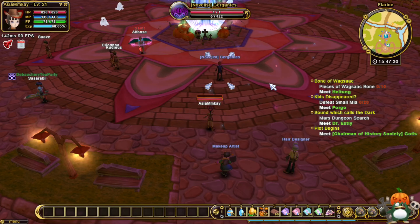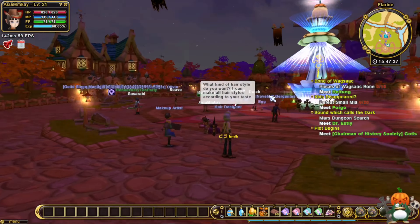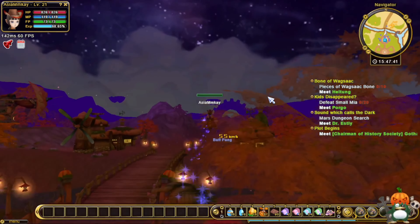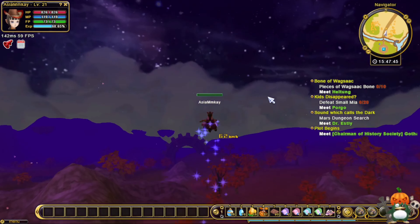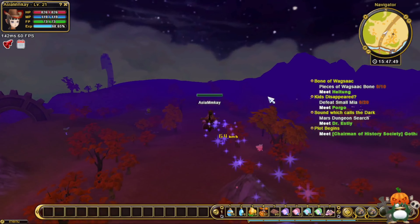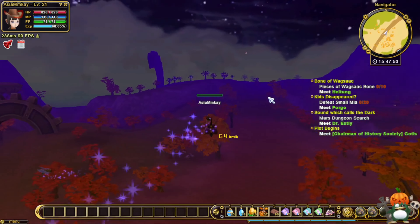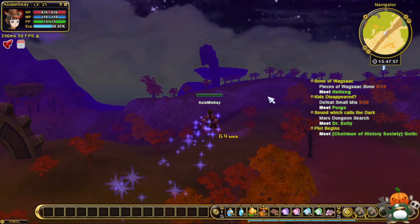That quest is done and I received a little heart thing — the big thyroid. Next I need to go do the dungeon cave. Let's go ahead and fly over there. See how amazing flying is? I ain't gonna walk.